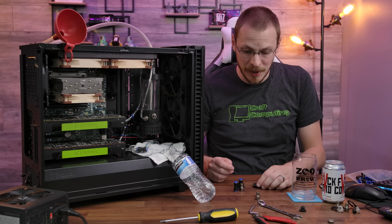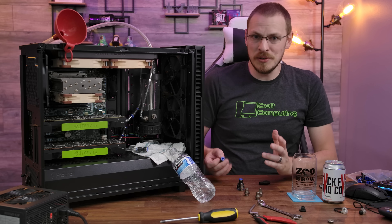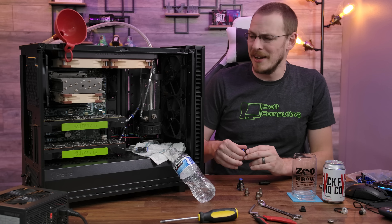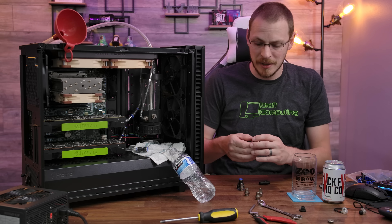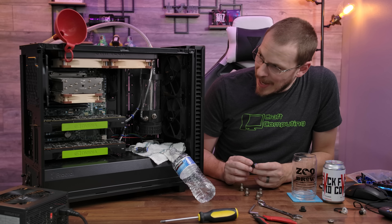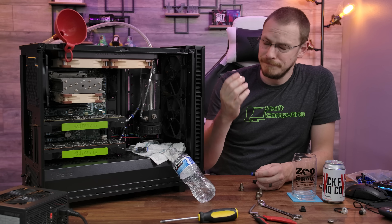The good news is the jankiest part of this setup — the water blocks themselves — are dry as a bone. Not leaking at all. So if I can get the G1/4" fittings fixed, we can just fire the system up and it should be rock solid. The other Legris fittings I purchased are working fantastically — haven't leaked once. I think I'm going to need to overnight some parts and find a different variety of G1/4" to six by four millimeter fitting.